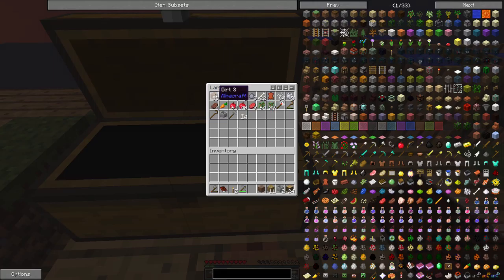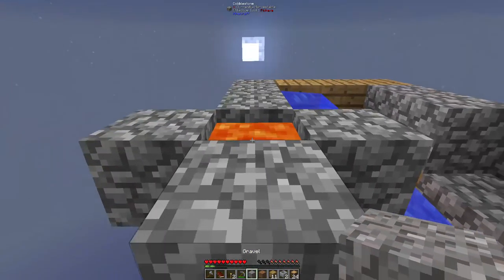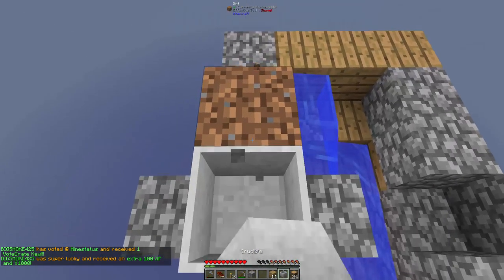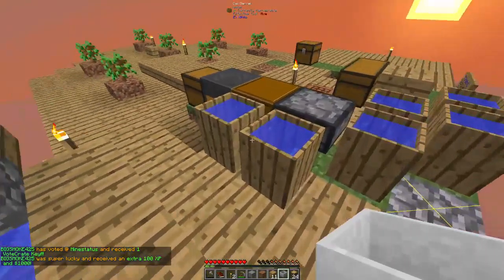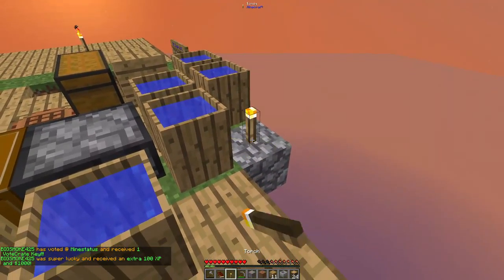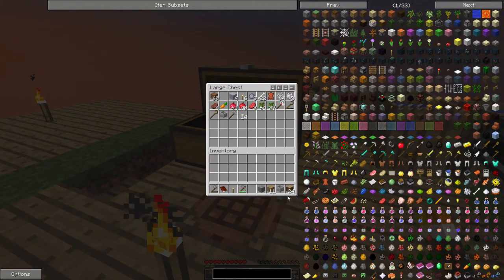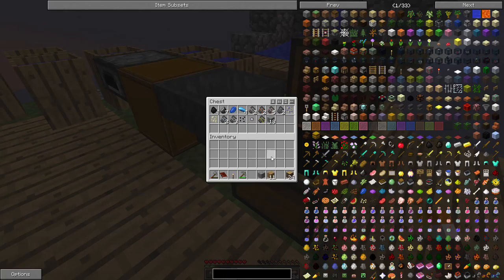Now we have a heat source underneath the Crucible. We need some Gorilla Cubs though.